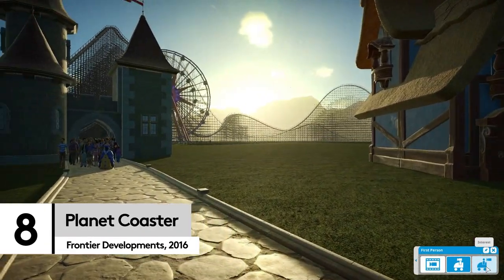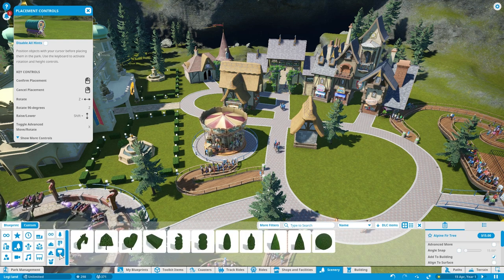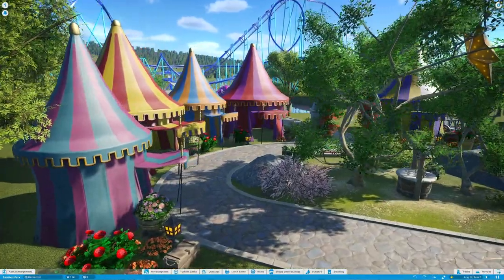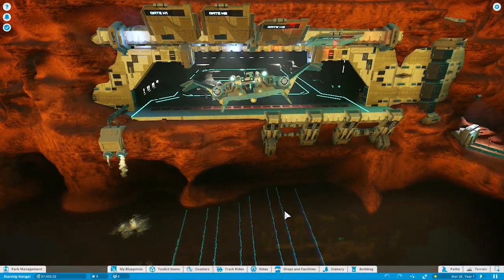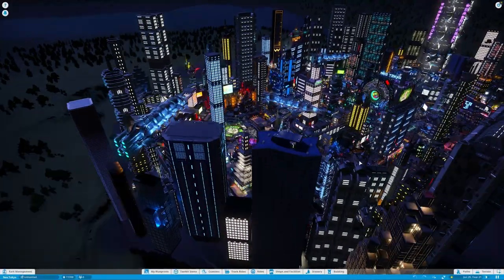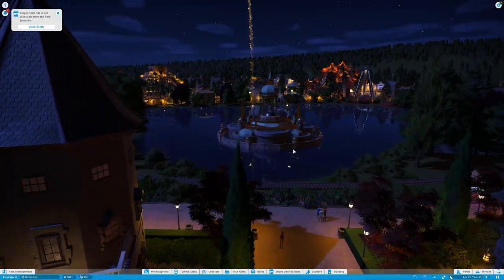Sometimes the colour in a game comes from you. We could have picked any number of sandbox titles that let you get creative, but nothing beats a theme park for good old garish colours. Planet Coaster is all about building your own wonderland, and for many of us that means cracking out the full rainbow. Fairy tale markets, futuristic neons, gingerbread treats — however you like to play, you'll find what feels like endless options to design, build and decorate your park. Every tiny detail can be changed to create your masterpiece. There are even whole parks to explore from the Steam Workshop, so you can soak up the magic without ever lifting a finger. But do keep arms and legs inside the carriage at all times.